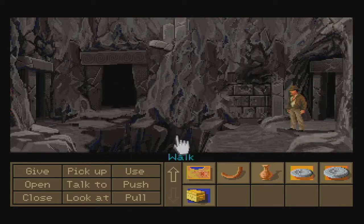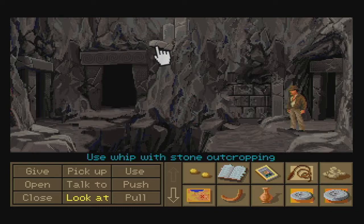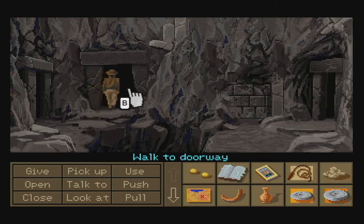Now it's time for the real fun part — probably the best part of the fist path, actually. It's when we get to use Indy's whip on this stone outcropping right here to swing across the gap. Pretty awesome, wouldn't you say? Now we can head to this doorway right over here.